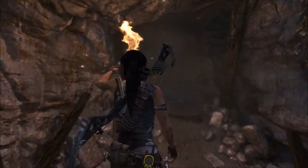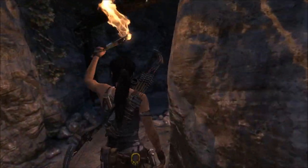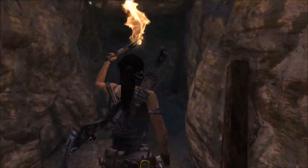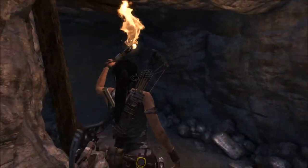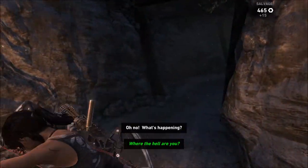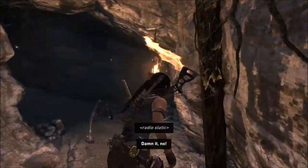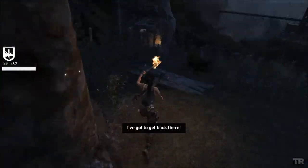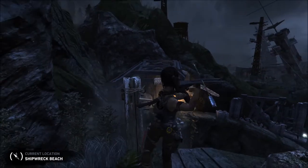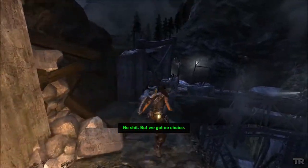We gotta destroy Himiko's body so that the storms stop. So let's go try to convince the others to help. Lara, where the hell are you? Oh no, what's happening? We're out there — attack! We need help! Damn it! No! I've got to get back there! Oh shit, fucking choice that we have.